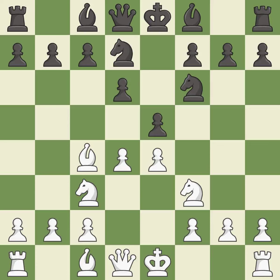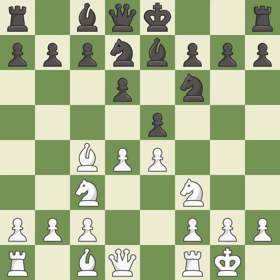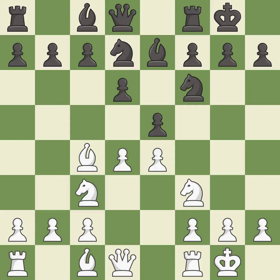This activates a bishop by developing it off its starting square, getting it into the action. Castling gets the king to a safer square, out of the center of the board, while also developing a rook. Castling kingside tends to be safer because the king is further from the center. Castling to the same side of the board as the opponent avoids some of the attacking associated with opposite-side castling.